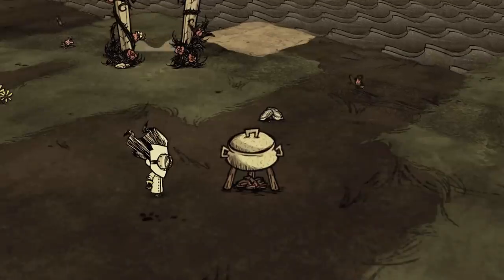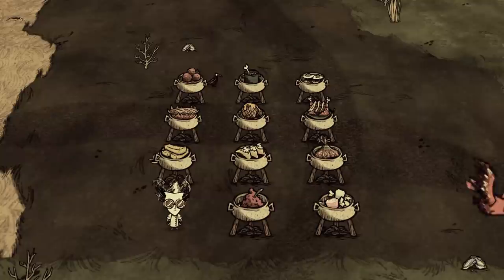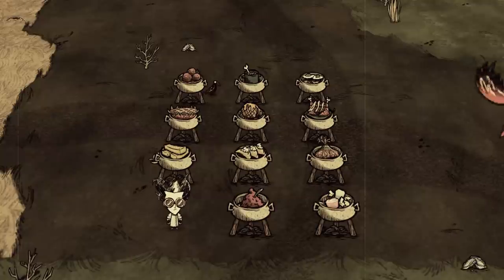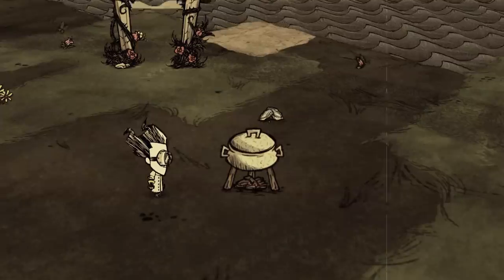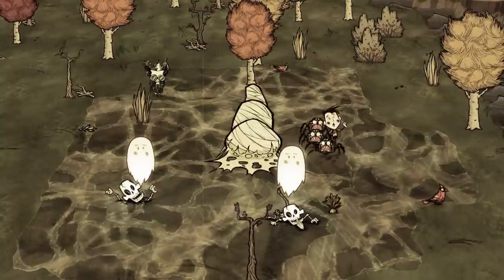And that is all for this episode. Besides the mediocre dishes, these dishes can prove useful if you know them by heart. So gather food, cook smart, eat healthy, and kill Wes. With that being said, cheers.